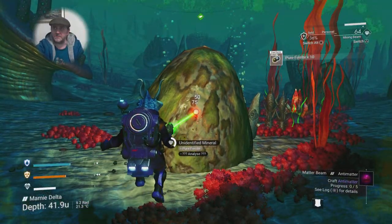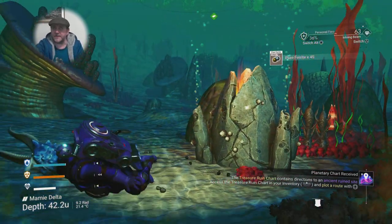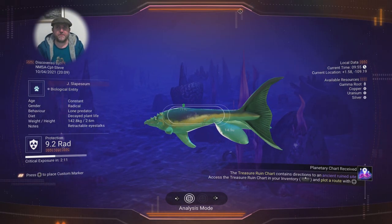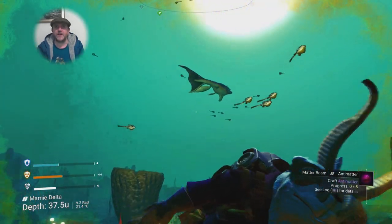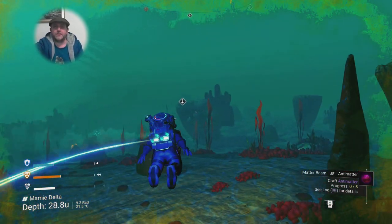There's one hiding behind this rock but I do need some ferrite. That's pure ferrite — if I try to refine that into ferrite it goes into magnetized ferrite and you can't revert pure ferrite. Oh look, there's a big shark-faced fish — like a barracuda. Reminds me of Kill Bill.